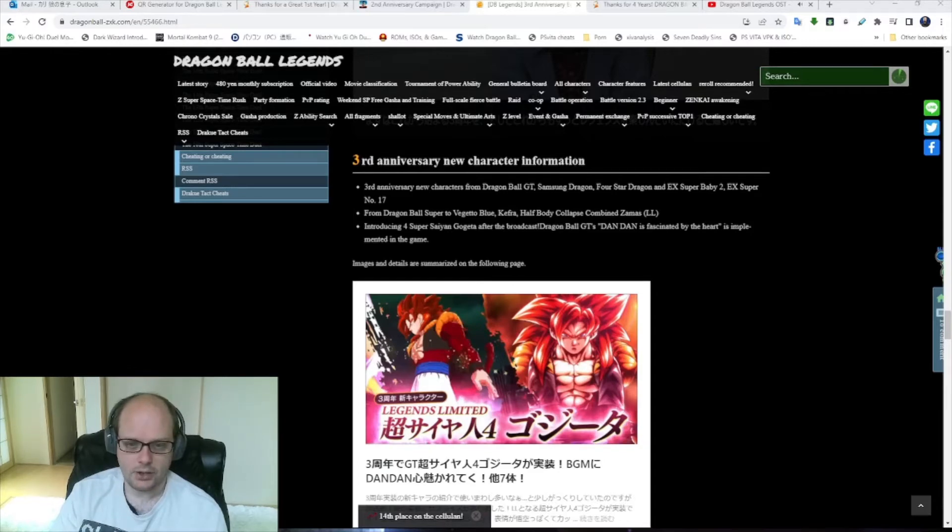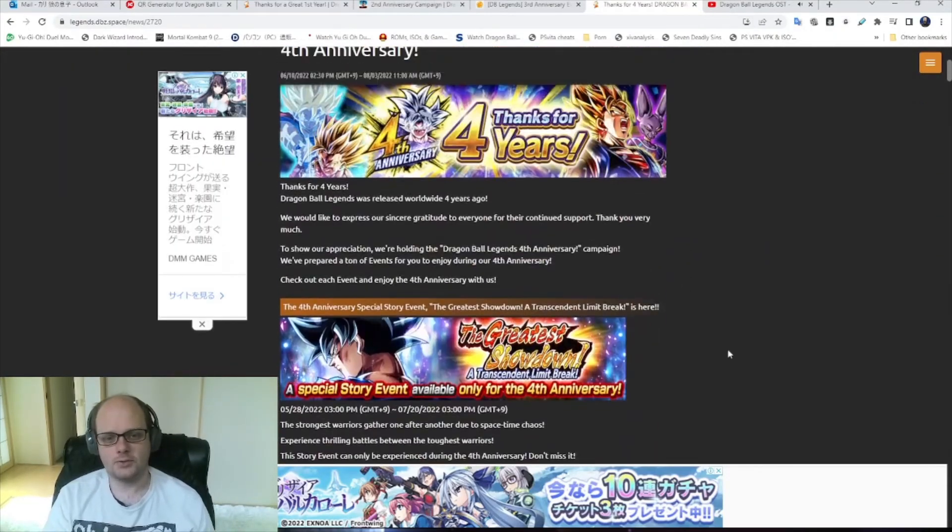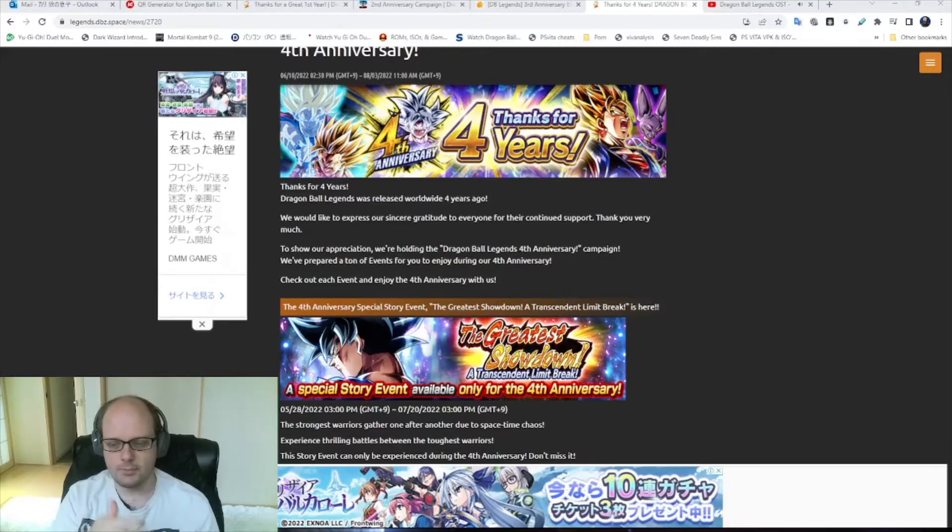Now let's look at year 4. The special missions net us an easy 4,000 Chrono Crystals. The login bonus should be an easy 1,000. The Shenron with Dragon Balls is another 2,000. The raid event gives 1,000. Other missions with Exchange give another 1,000. And top grossing gives another 1,000. So that's already 10,000 Chrono Crystals confirmed within the first two to three weeks — and that's just what I can say for sure. That's really good.